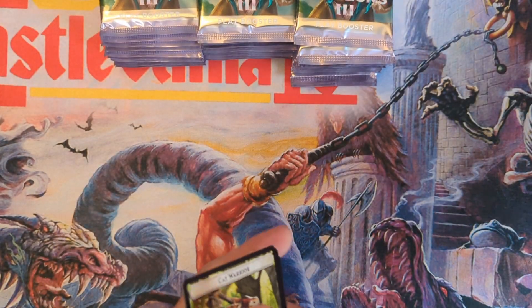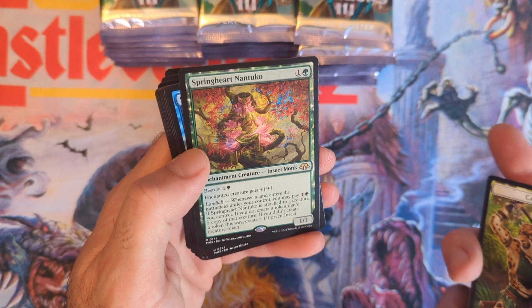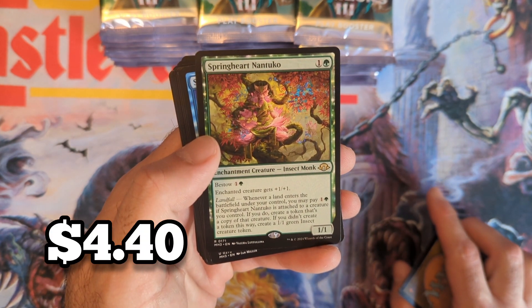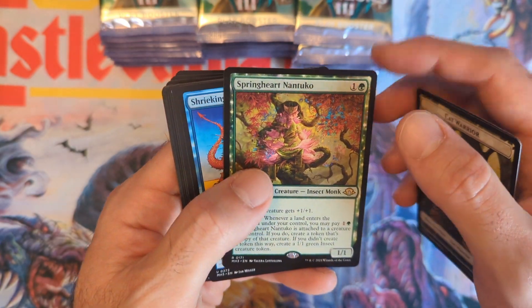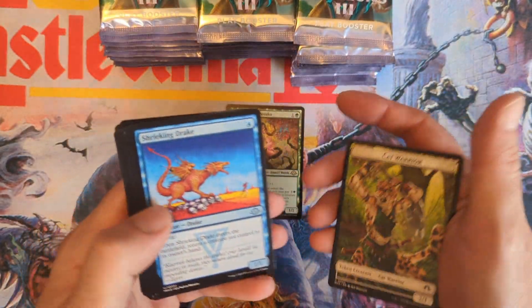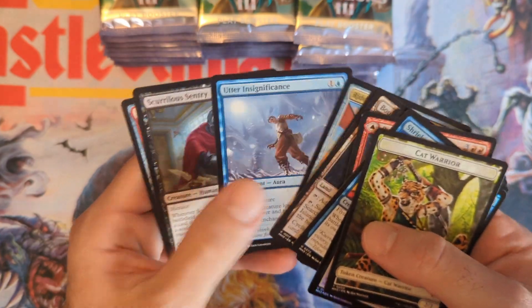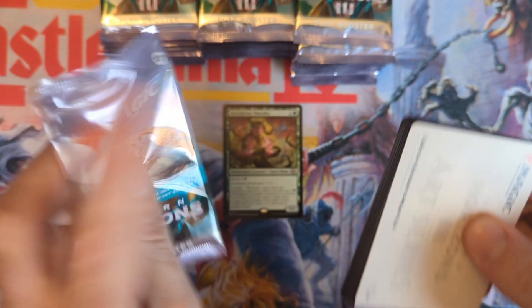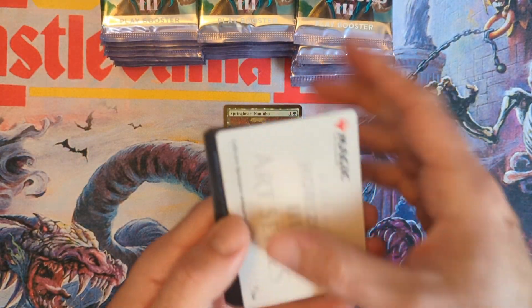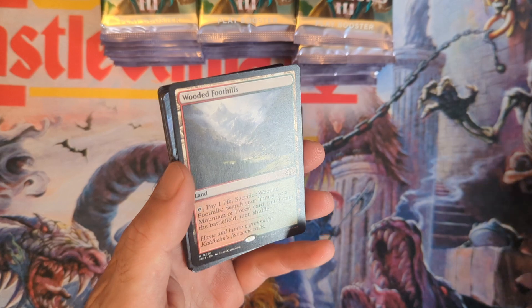Springhart is part of a combo with Nadu where you can basically draw out your entire deck, then you cast Thassa's Oracle. The last few openings have been collector boxes, so these definitely aren't going to be as exciting, but let's see what we get.